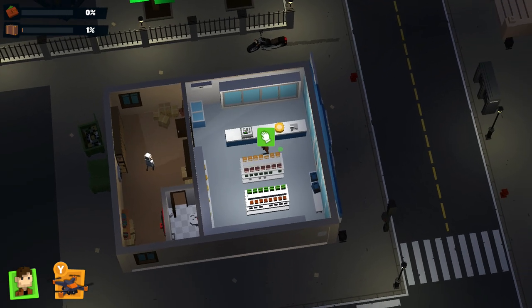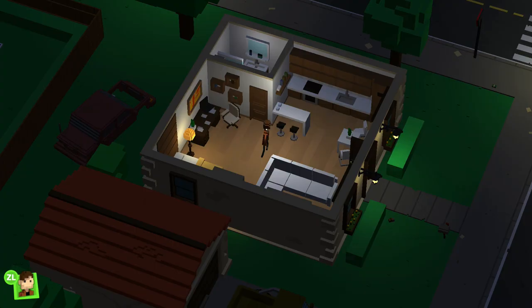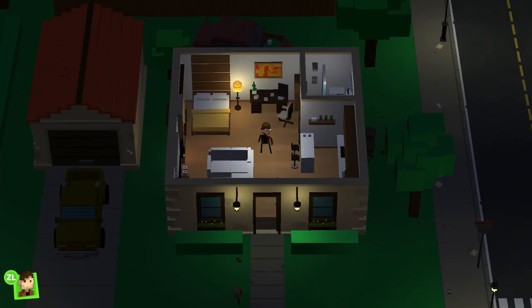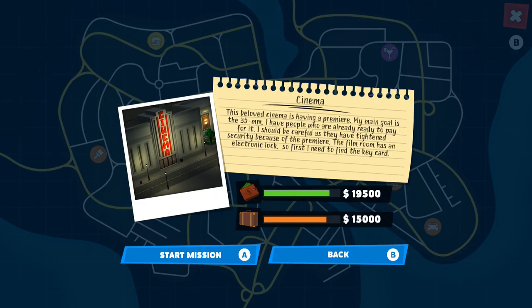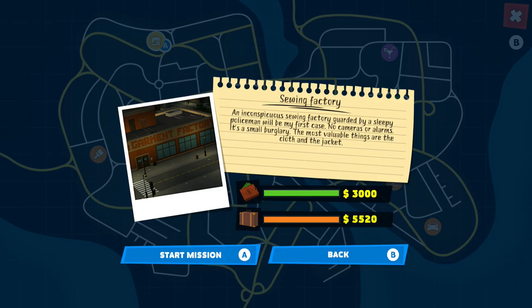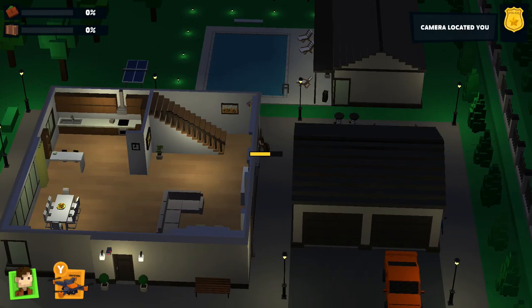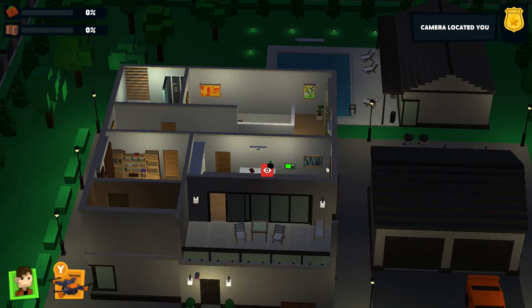If you get caught, you get decked and then respawn back at your home. If you go to your desk it brings up the map, which shows the different places you can drive to and highlights your current mission. You can also replay past missions as well.